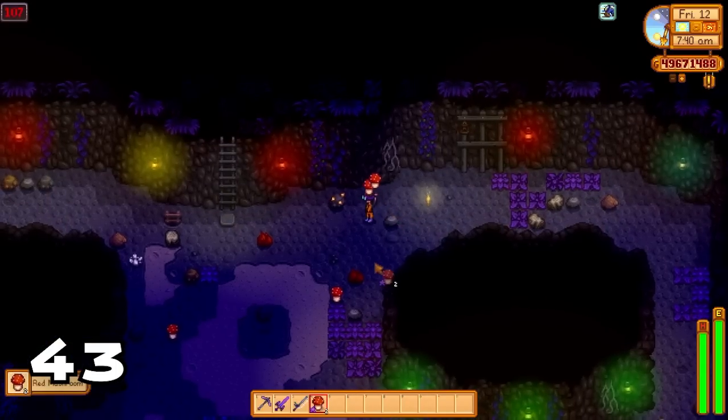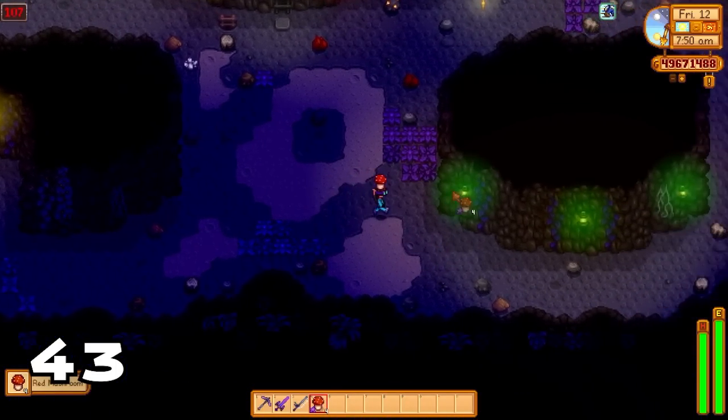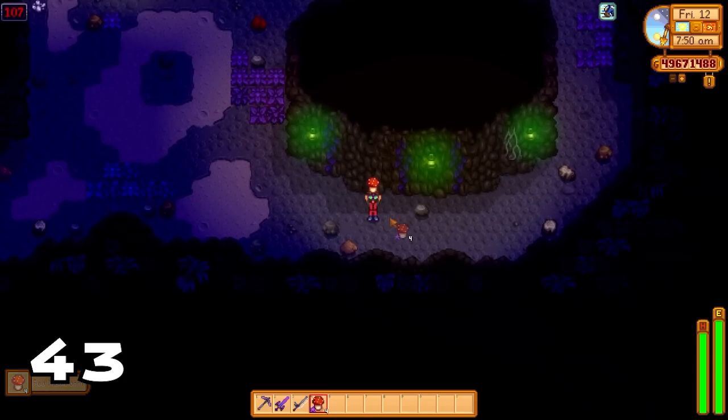Did you know that from floor 81 to 100 you have a chance to get a mushroom floor? You know it's a mushroom floor if you see green lanterns lit up all around the cave.